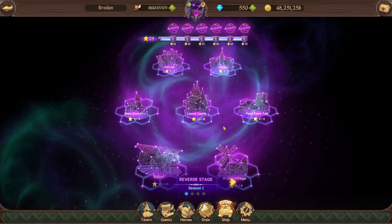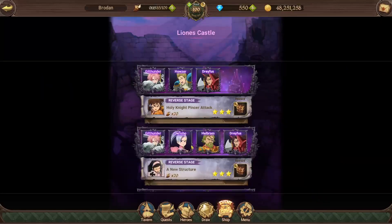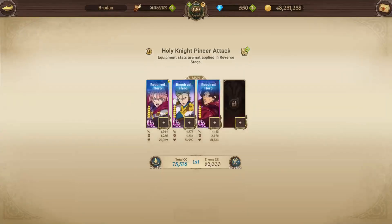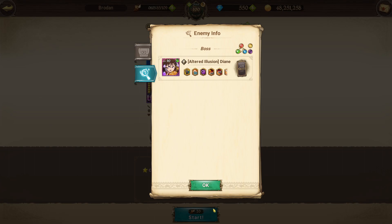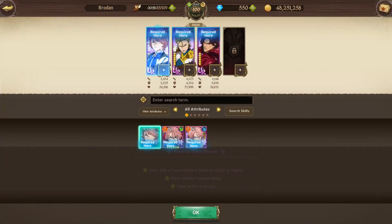We're actually up to the final part of Season 1, which is obviously Leona's Castle. There's quite a few here that we need to get through, so I think I'm just going to get stuck into it. As always, we want to make sure we get three stars and then you've got the green. So I think I'm just going to make everyone red - that's the plan.